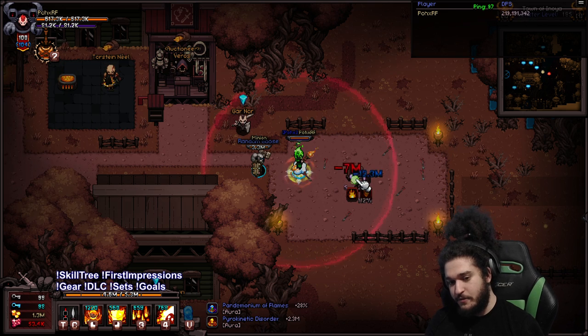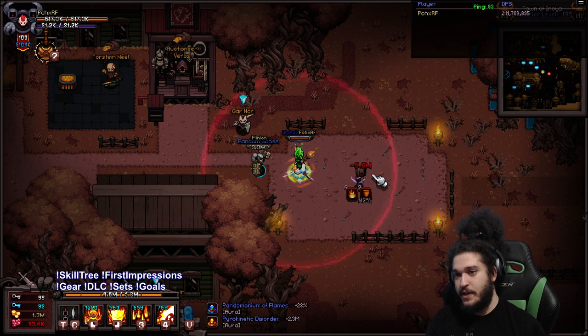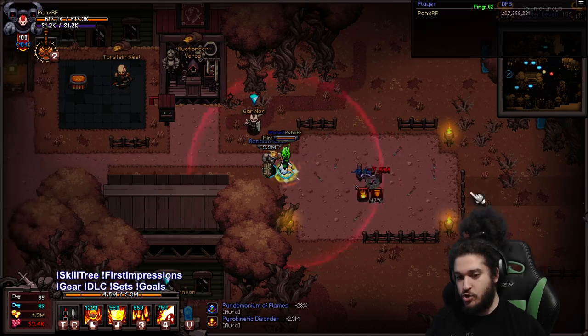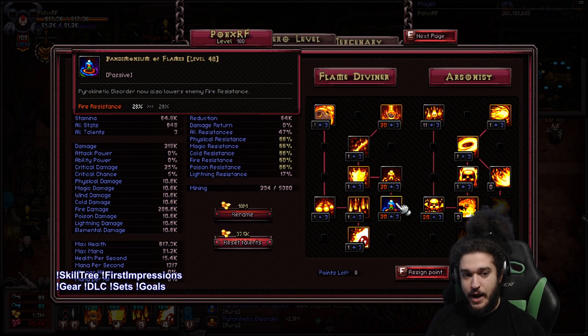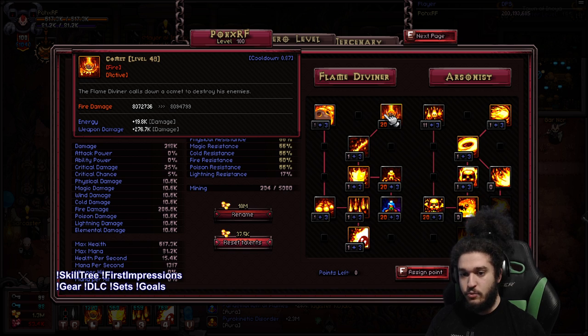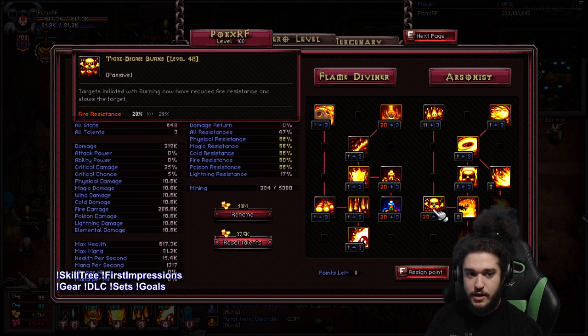So this is our Righteous Fire — the blue number is the RF damage and the red number is the burn passive. It looks like it's not doing a lot, but it actually ticks much quicker. You can see the DPS up here. So we've got Pyrokinetic Disorder, which is the red circle. We've got Pandemonium of Flames, which minuses their res. We've got Third Degree Burns that also lowers their res. Then Comet, which is the skill we showed earlier. I have points in Fireflies right now because I use the Firefly set. It's probably better to max out Fireflies and not get Third Degree Burns this high, but they just fixed this in the actual patch, so I was testing.